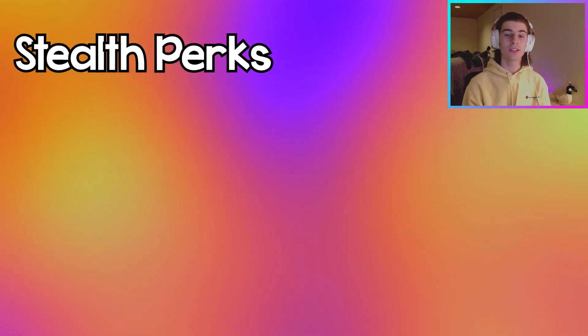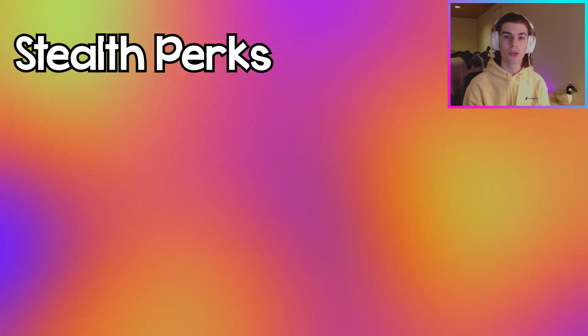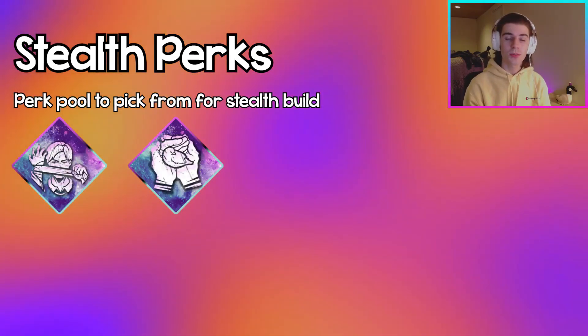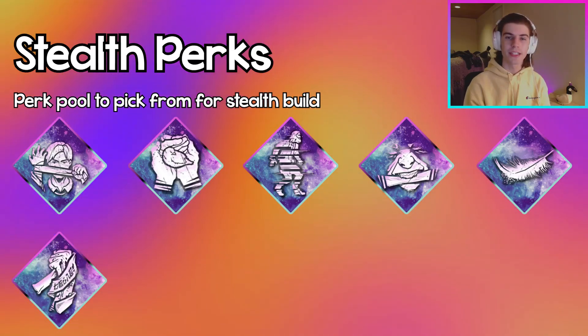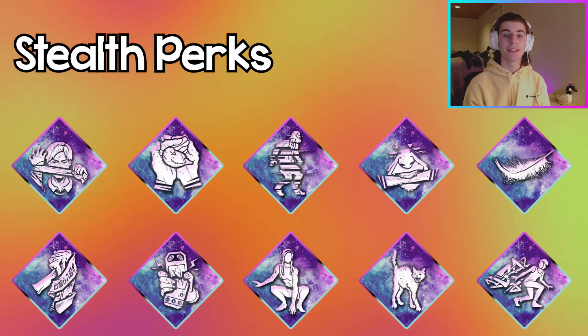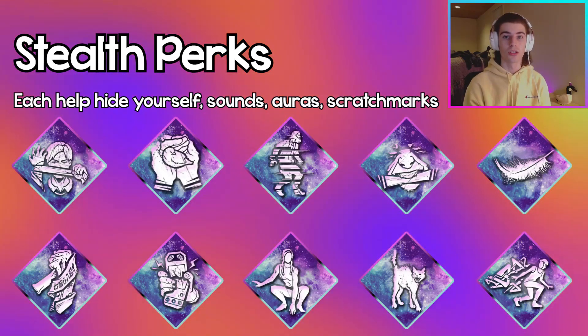Before we get into the builds, these are some of the best stealth perks in DBD that you're going to want to choose from if you want to make a stealth build. Going in alphabetical order, we have: Bite the Bullet, Calm Spirit, Distortion, Iron Will, Lightweight, Lucky Break, Off the Record, Quick and Quiet, Spine Chill, and Urban Evasion. These perks help in either hiding yourself, sounds, auras, or scratch marks.